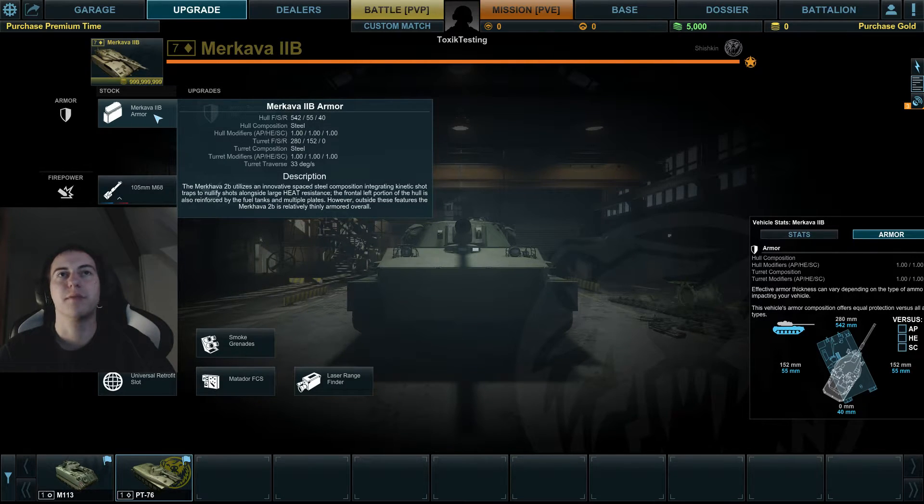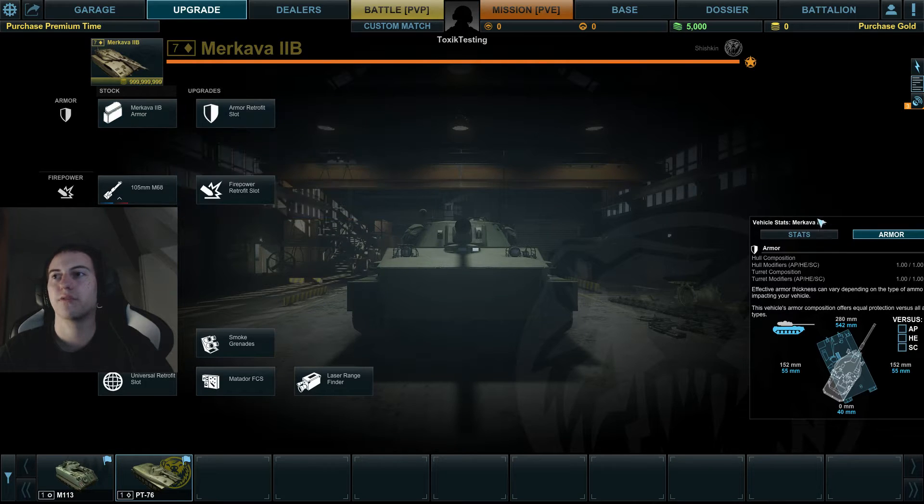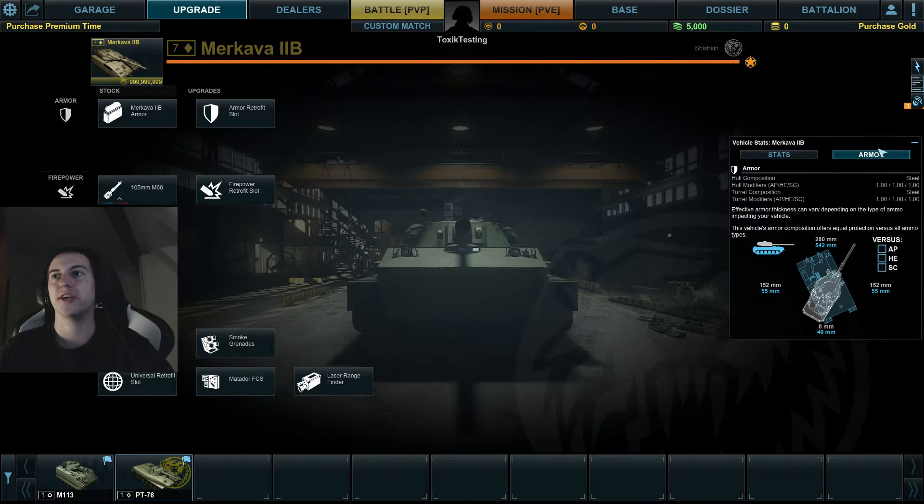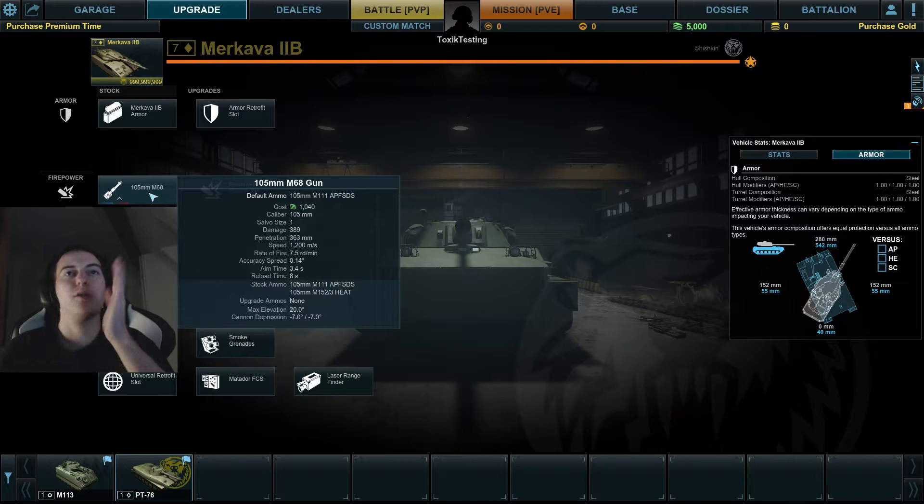The turret stats look weird — I'm pretty sure these aren't finished. On the test server it shows 999 million gold and the ammo type multipliers aren't visible. Side armor is only 55mm and the rear turret shows zero — clearly these are placeholder stats. The armament with 105mm also doesn't look final.